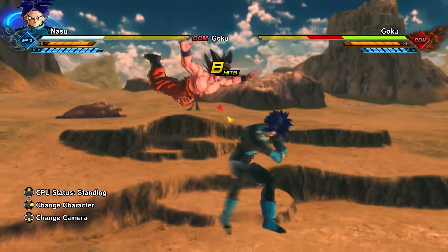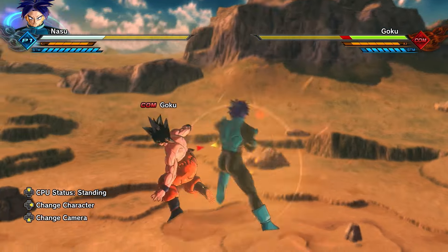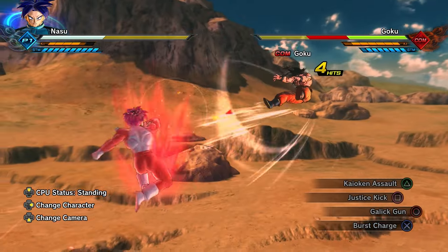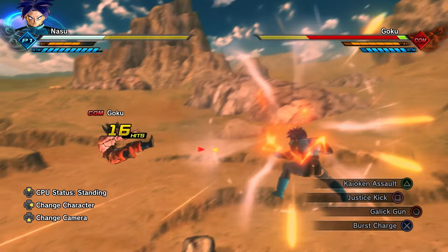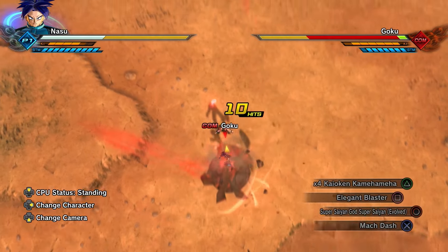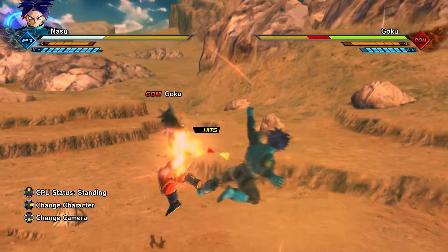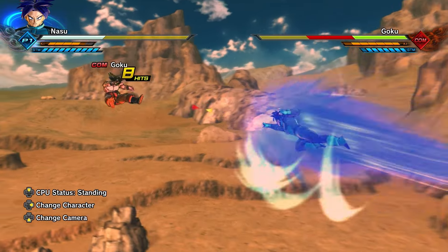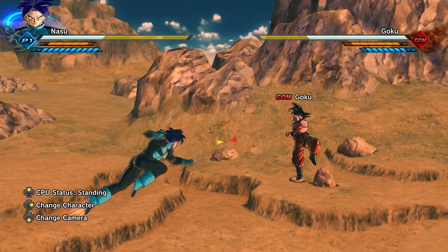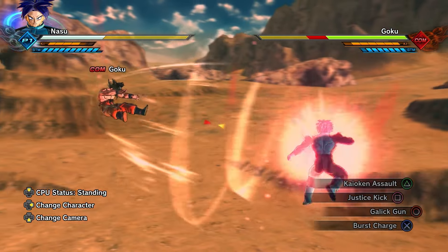Truth be told, you'll mostly just want to stick to using the first part of Kaioken Assault. It won't cost you any HP, and it's actually quite versatile. You can land it in the middle of your basic attack combos, you can land it off of knockbacks, and although you can land it off of knockdowns, it's not exactly consistent in that matter. Once you've landed the first part, there are a bunch of different options available to you. You can fly up and continue a basic combo string, and there are a bunch of super attacks you can follow up with as well.